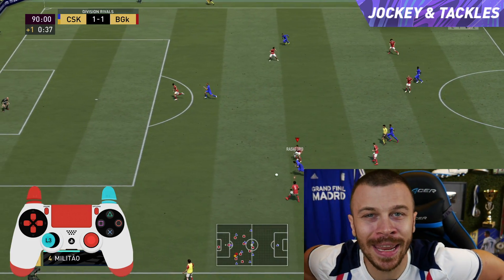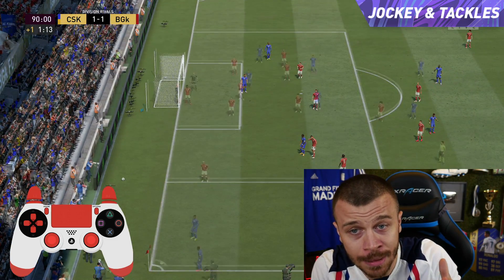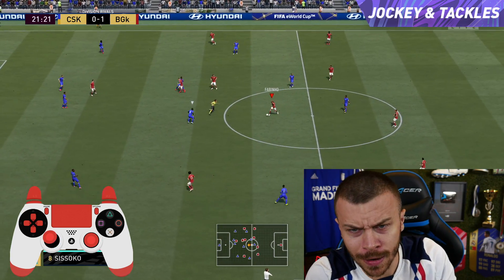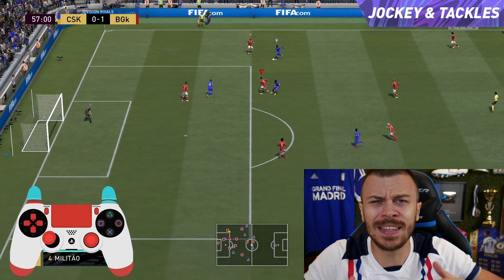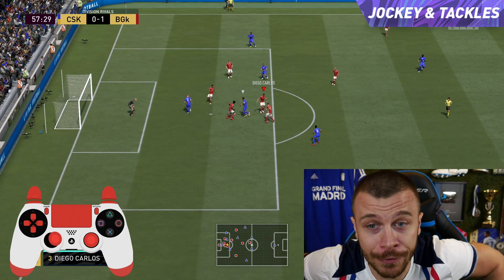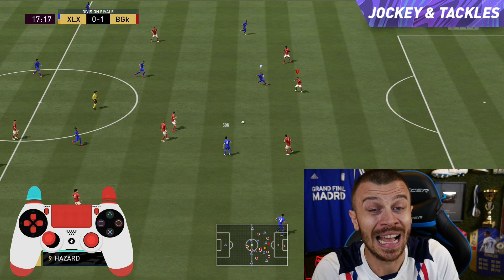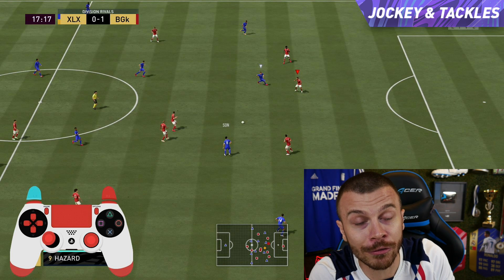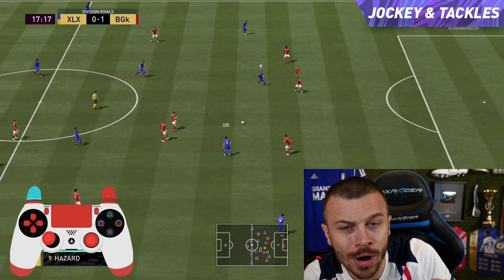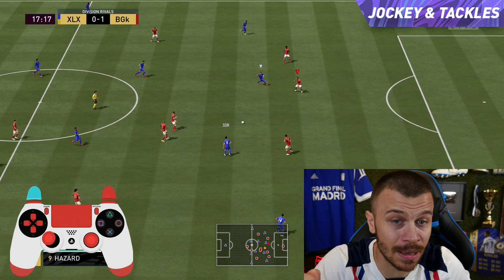Let's get straight into some in-game examples so I can teach you how to defend in certain in-game situations and what defending techniques you should use. We are going to kick things off with the jacking movement, which is without doubt the best way to defend in FIFA 21. When you press and hold the L2/LT button down, the selected player will perform a special movement called jacking movement.